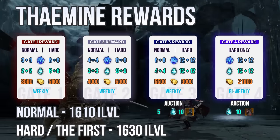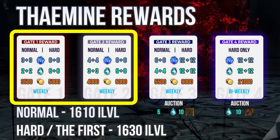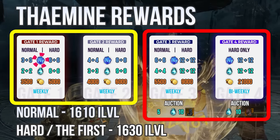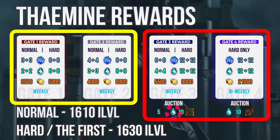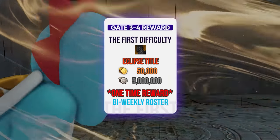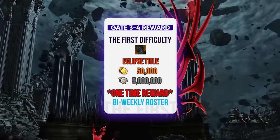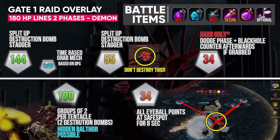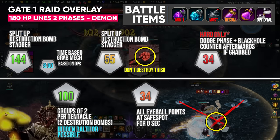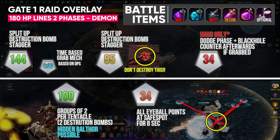Theomine has 3 gates on normal, 4 gates on hard. They can be entered at 1610 and 1630 item level. Gate 1 and 2 are fairly comfortable, but 3 and 4 are very difficult. Upon beating the gates, you receive Darkfire, a material needed to transcend your armors. Auction items in the raid are basically a token item to retry your transcend minigames. The first level is where the clear race is held. Item level 1630 is the requirement, and you need to clear hard mode first. This is a 2 gate roster based raid with 1 time clear rewards. Gate 1, Killanessa, is a demon type boss with 180 HP bars and 2 phases. Destruction bombs and at least 1 person needs a dark bomb. Time Stop or Atrophin slash Stimulant is a choice, and I will explain later where it can be utilized. I will suggest Atrophin and Stimulant for supports.